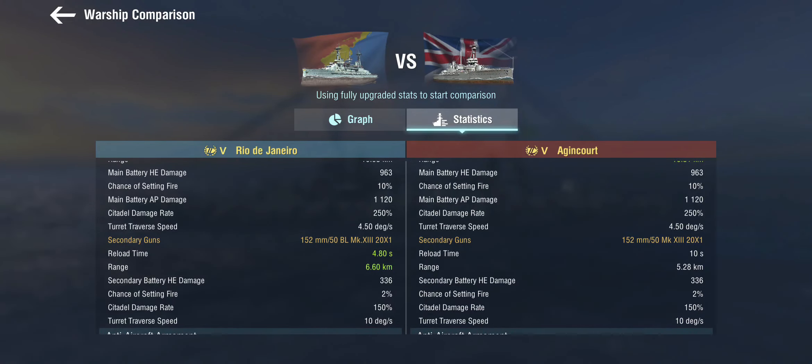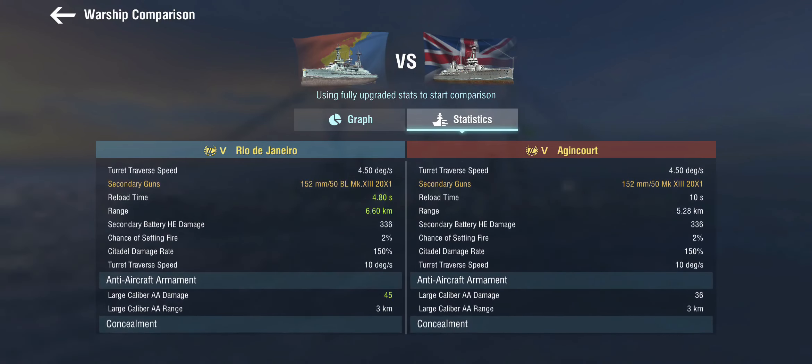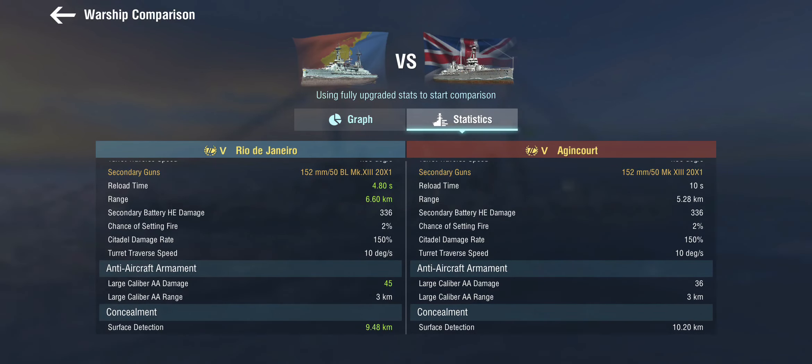In return, the secondaries are reloading twice as fast and have a 6.6km range. Now these might be 150mm secondaries, but they're not German 150mm secondaries. They're actually pretty poor, to be honest. But you've got 20 of them in casements all around the ship, and they fire really, really quickly because you also get the Secondary Overload skill. The anti-aircraft armament is, as is classic at tier 5, there isn't going to be any — she's got some, but it's not going to make any difference. And the concealment is actually better than on the Agincourt.